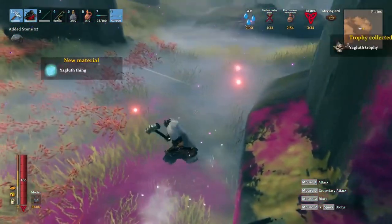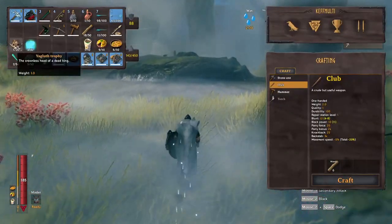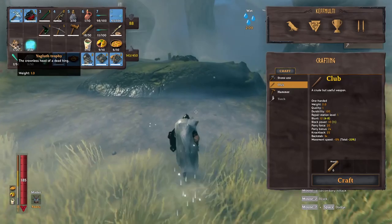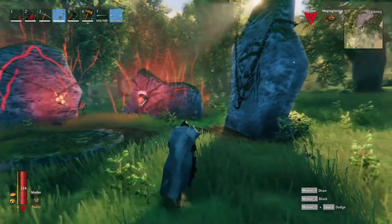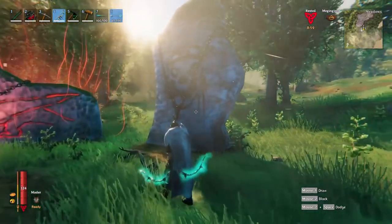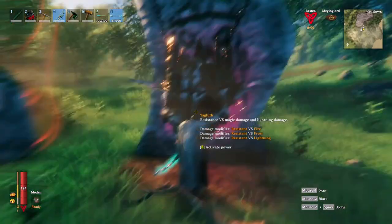At the moment, the only benefit to killing Yagleth is getting his trophy. The other item he drops is currently a placeholder for whatever the real loot will be in the future. Hopefully when the devs put that item in the game, it will change the placeholder you have into that item. Now you can place Yagleth's head on the trophy hook and get his buff which gives you fire, ice, and lightning resistance.